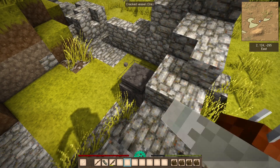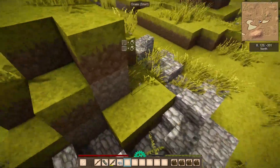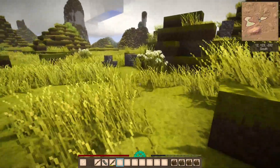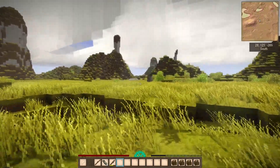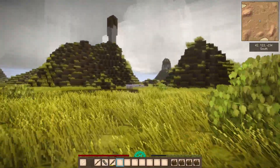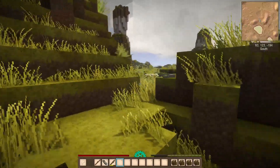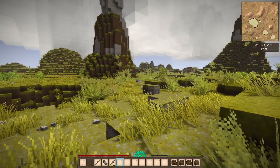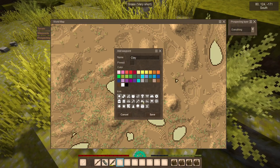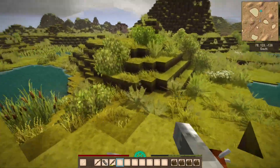Checking some ruins nearby — there's a cracked vessel and a quartz chunk, but that's not something we need right now. Let's check that trader. A wolf appeared nearby, but I also found some clay, which is pretty cool. On the new map you don't really see clay easily, so stumbling upon it like this is lucky.